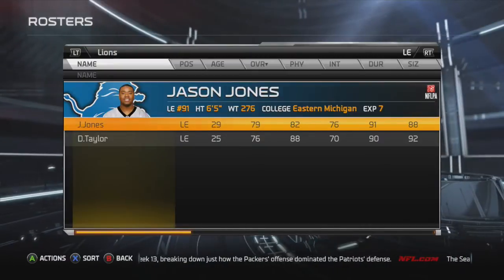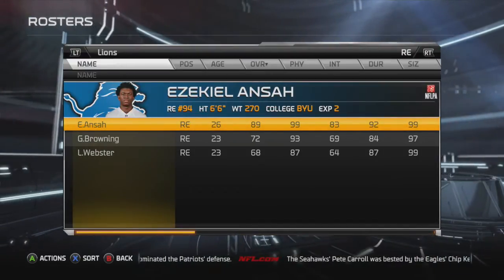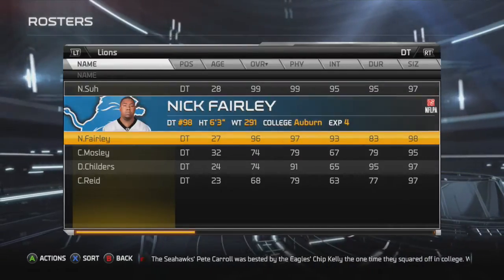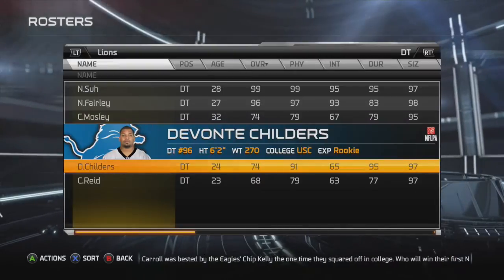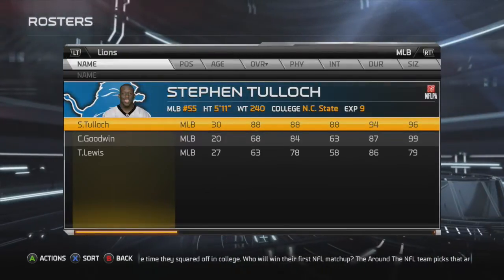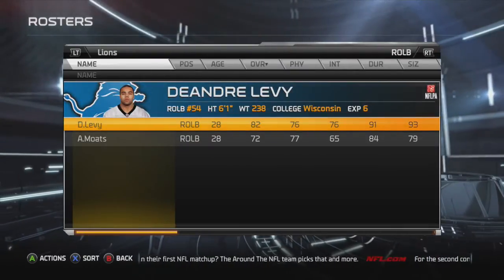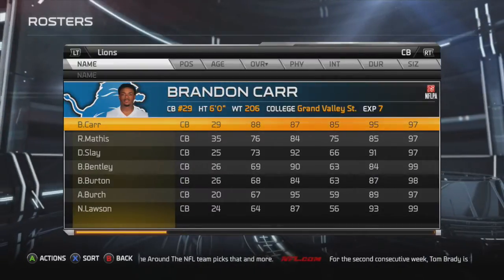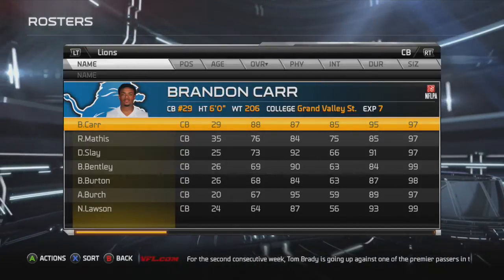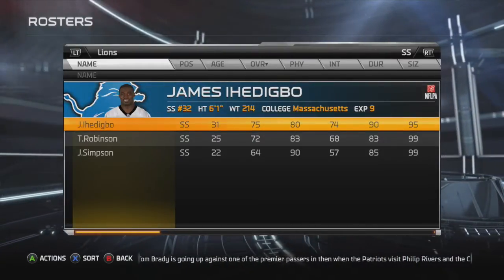On the offensive line: Logan Mankins is the free agent signee, Dominic Raiola is back for another year, and we've got Larry Warford and Leandre Wattle on the right side. For the defensive line, Jason Jones is back, Devin Taylor coming up on him at 76 - just three attribute points separate those two. Ziggy Ansah has exploded to 89 overall, and Ndamukong Suh and Nick Fairly are the two beasts in the middle. Childers the rookie at 74 overall has a great chance of making this team.